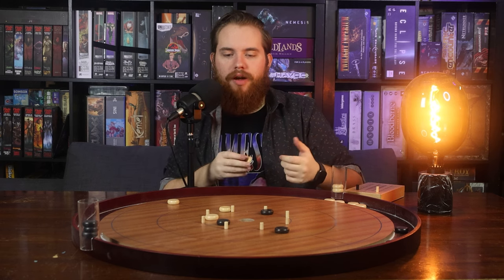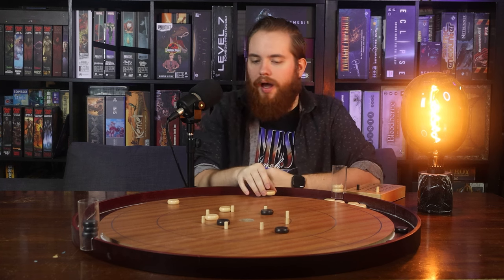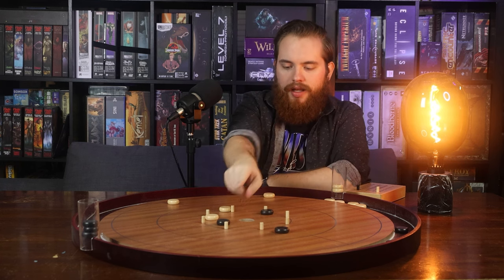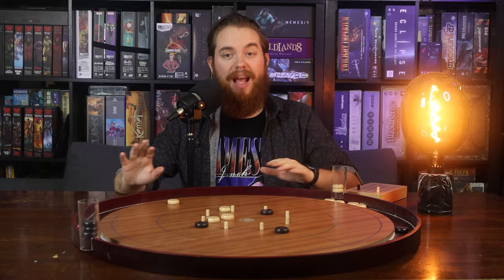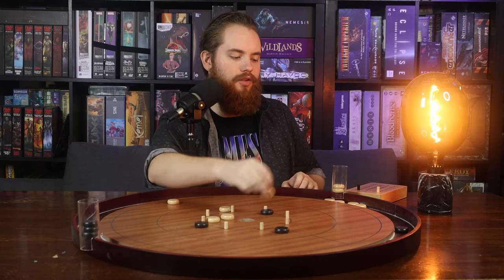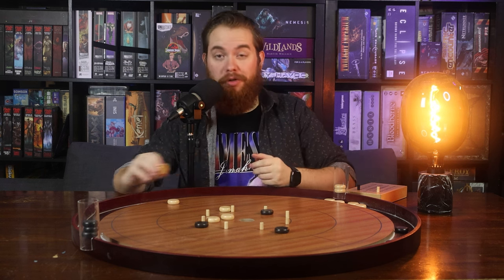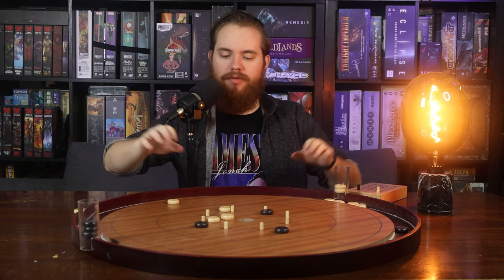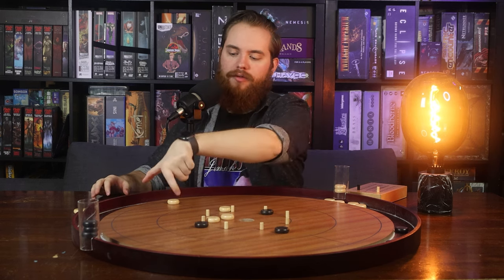Let me just see if I'm good at Crokinole — I'm going to try to hit this black one here. I did it! That counted as a shot, that was legal, and now that disc can stay on the board. At the end of the game you count up the discs that were sunk into the center — 20 points for ones that go in the middle, 15 points in the center circle, 10 points for the middle circle, and 5 points over here. You count up all the points for white, all the points for black, get the difference, and whoever had that difference gets the points.